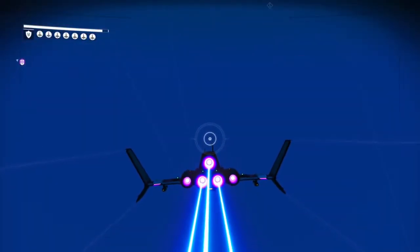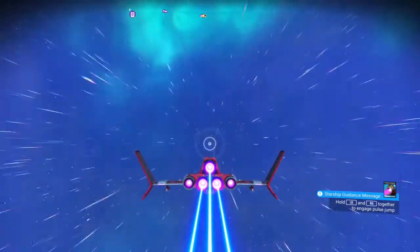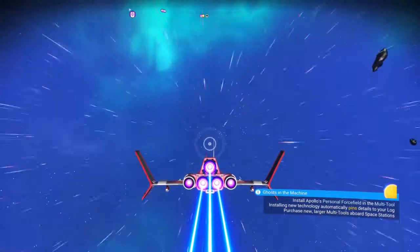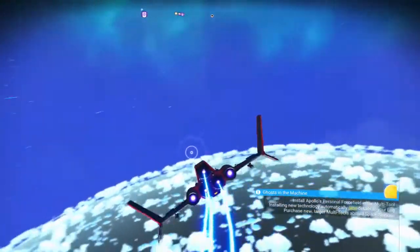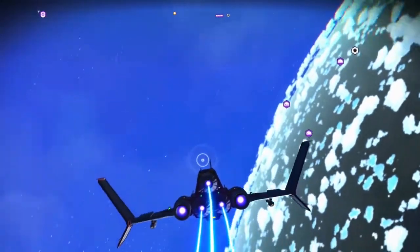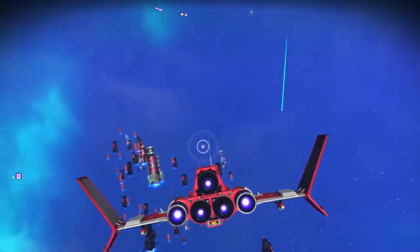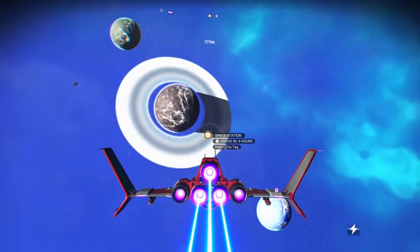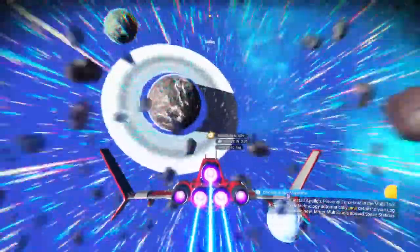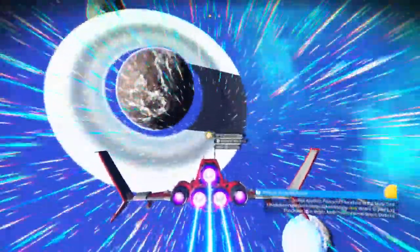Let's go to space. One space station, and we're headed to that space station. So the plan is this: we go at a price for the Cobalt. We will sell the Cobalt to this system.